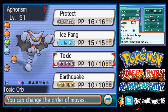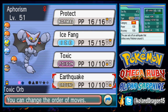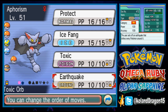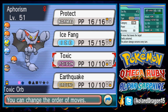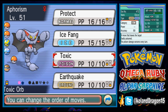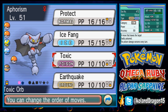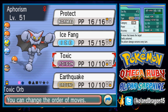Gliscor has Ice Fang, Toxic, and Earthquake. Ice Fang is for flying types and Earthquake is for any other Pokemon that would take normal STAB damage from Gliscor. Toxic is necessary because with the Toxic and Protect combination, Gliscor will heal itself and survive physical attacks while the opponent gradually dies. It is almost guaranteed that Gliscor can take any attack dished out by any type of physical attacker in the Battle Maison.